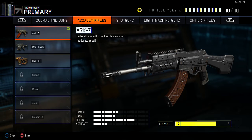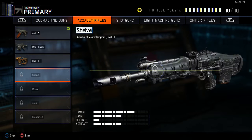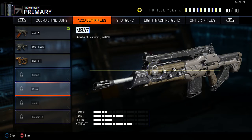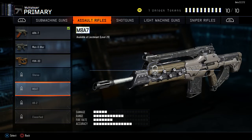Assault Rifles — we've got the M8A7, basically an AK-47 even though they just won't name it that. Man of War, which is pretty cool and does a lot of damage. HVK-30 — awesome, has barely any recoil, but it does take a lot of hits to kill. Shiva — I'll have to unlock that one. And the M8 — oh, that one looks great, I can't wait to try it. Fire rate's pretty low but does a lot of damage.